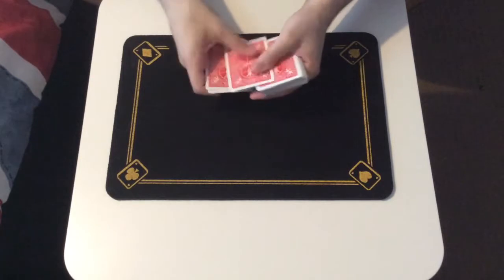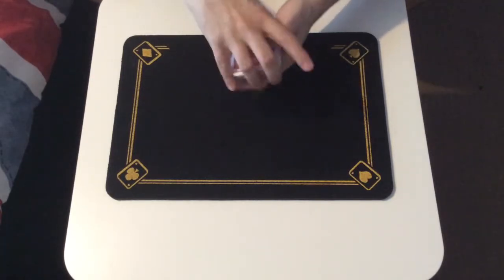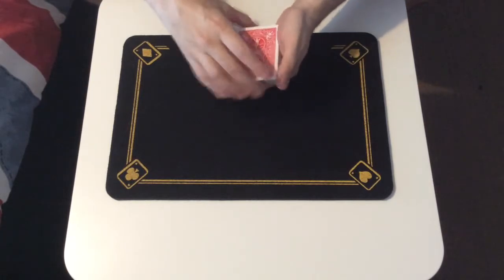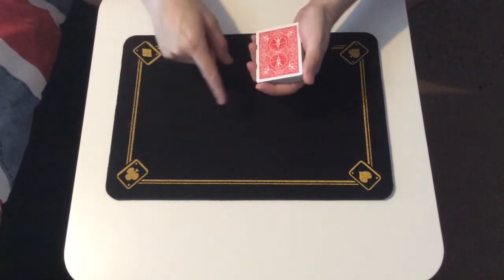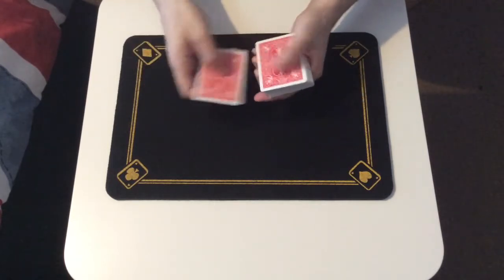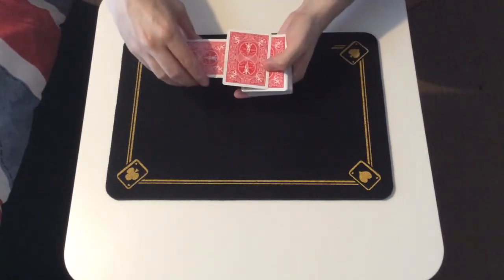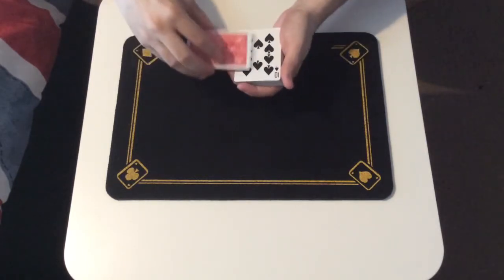One, two, three, four, five, six, seven, eight, nine, ten, eleven, twelve. Now I don't think it's there either, so let's narrow it down a little more — we'll add the two digits together. Twelve is one and two, one and two makes three. Three is the magic number, so one, two, three. And here it is — the Ten of Spades!